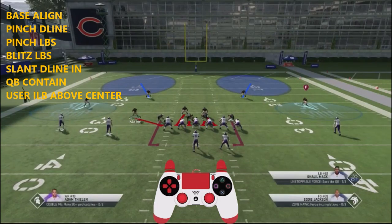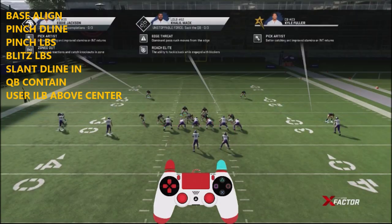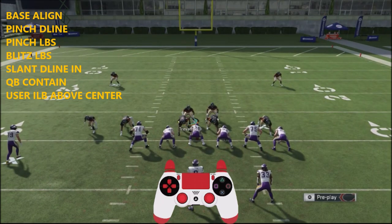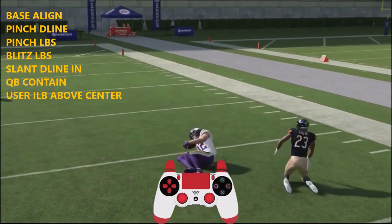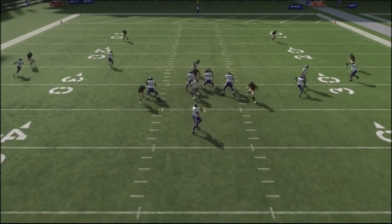Another thing you can do is bring these guys down to the line. The trick is that you don't want to hover over the guard because he'll pass off. You want to go right over the defensive lineman over the middle, and that's going to force the defensive line to compensate for it. The pressure actually comes in fairly simple. And if he doesn't block a running back, you see you've got that dual edge pressure.